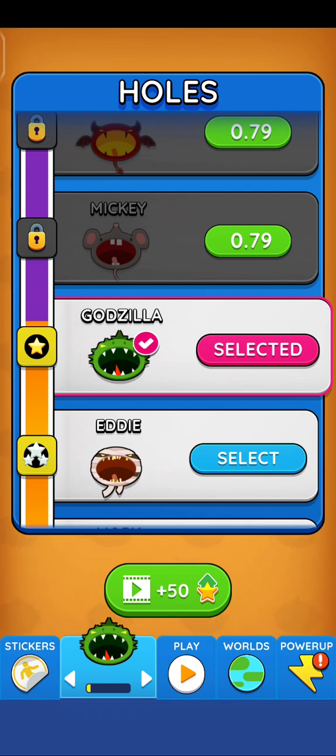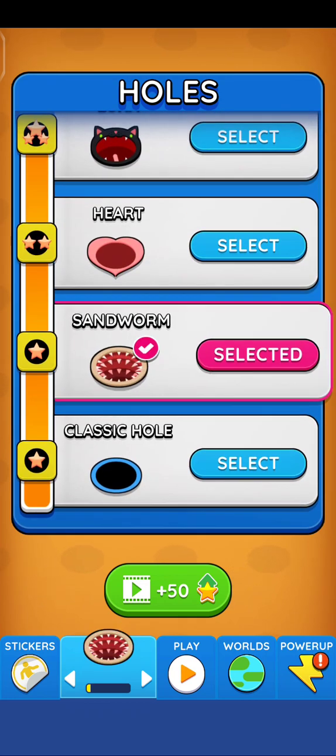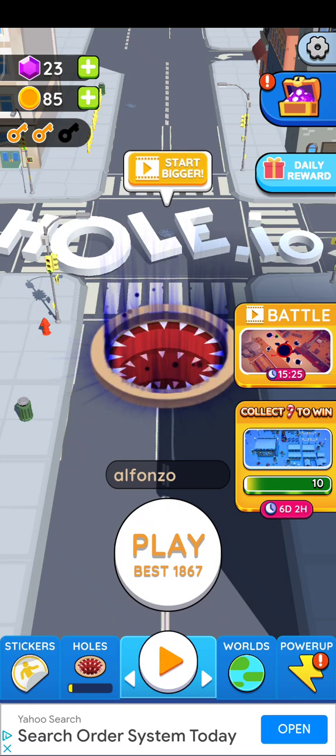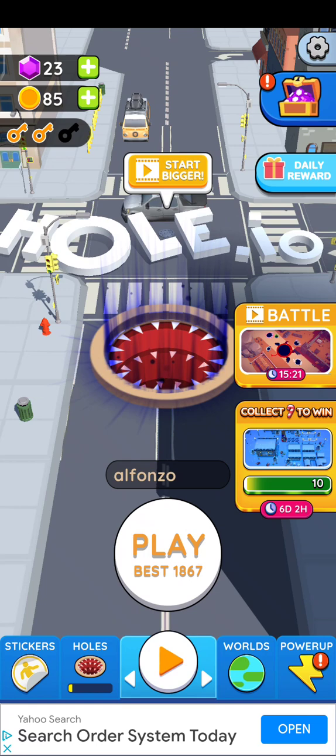Then we want to pick one of these characters. I'm going to use the sandworm — quite like it — and then I'm going to click play. The idea is we have to collect coins, we have to eat people, we have to just generally eat stuff I think.